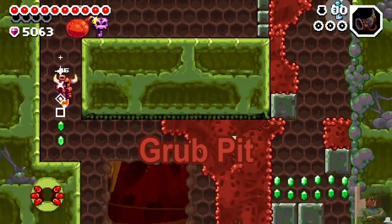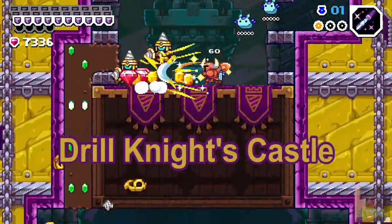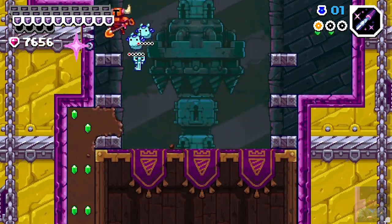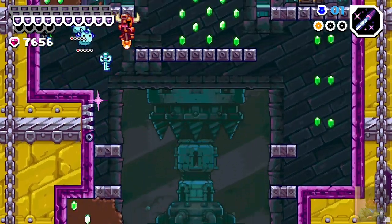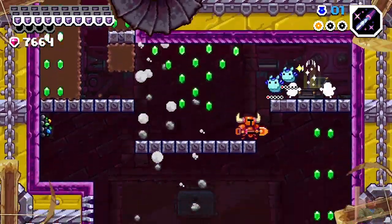The Grub Pit, Lair of Hive Knight. And finally, Drill Knight's Castle, Lair of Drill Knight. All of these areas have their own gimmicks to separate them from the others, which is very important when it comes to the layout.